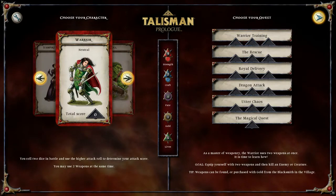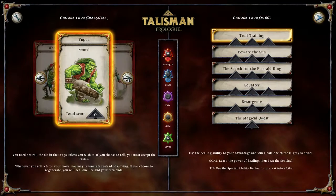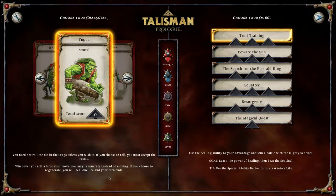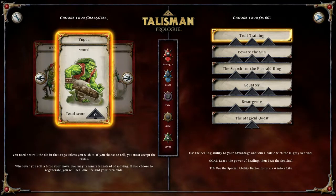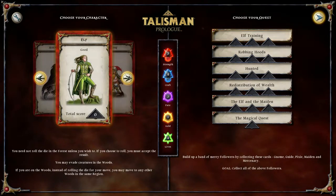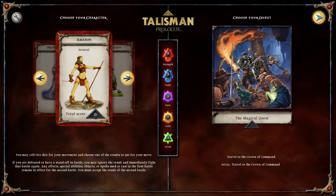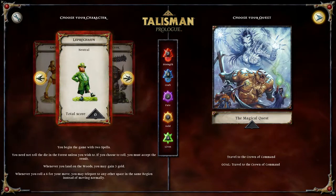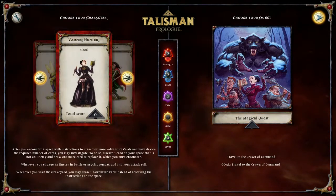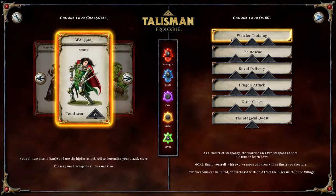I think it's kind of like a board game. So we've got warrior, troll, druid, wizard, monk, assassin, elf, dwarf, priest, prophetess, amazon, minotaur, sage - oh my goodness! It looks like there's only certain quests so you do have to play the game with each character. I'm gonna pick the warrior because it has the most quests. We'll do the warrior training and start with this one.